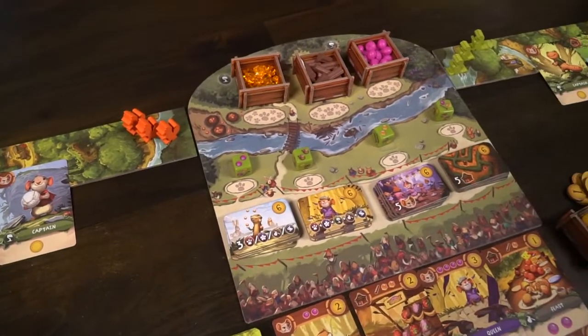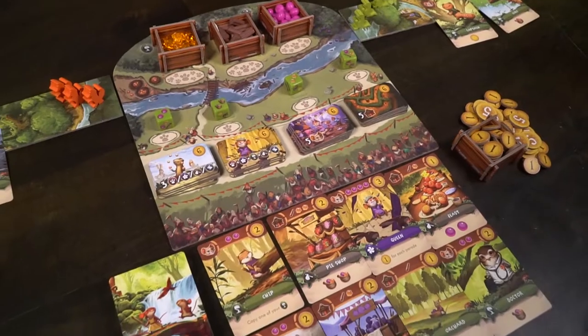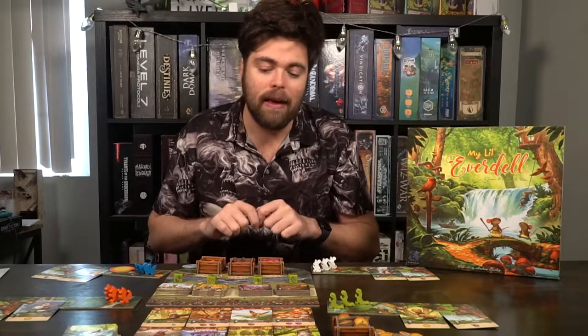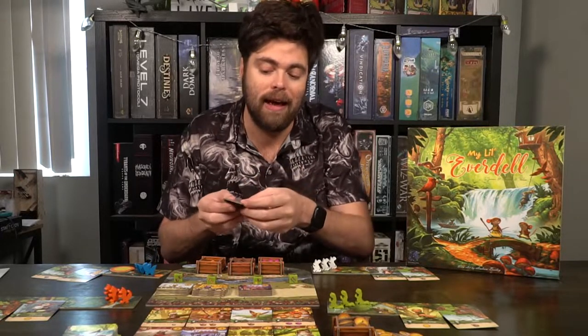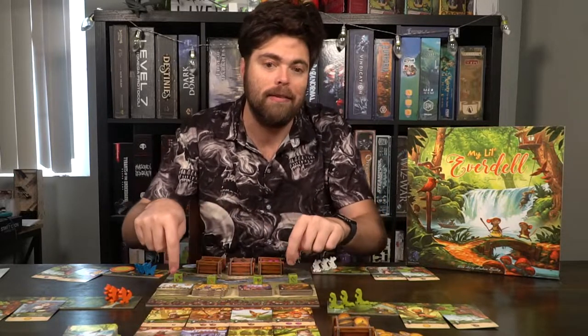Then you're going to take the resources — the little cute fruits, the wood, and the amber — and place them in their bins next to the designated spaces. Roll all four dice and place them down in each of the respective spaces. Then you have these little parades — sort them out based on their category and place the highest coin on top, the next highest, the next highest, and finally the lowest on the bottom, separated into four spaces.